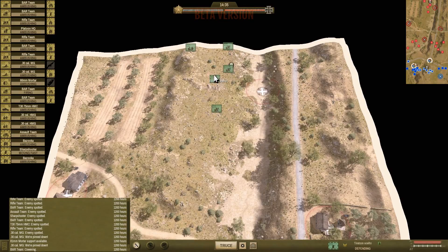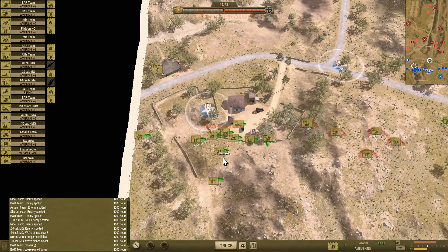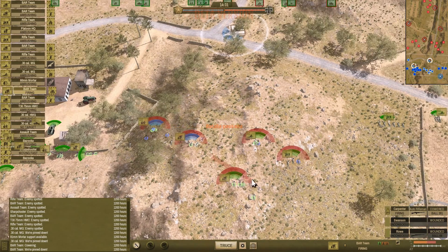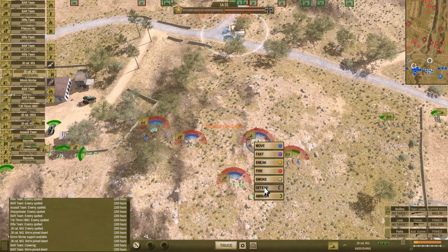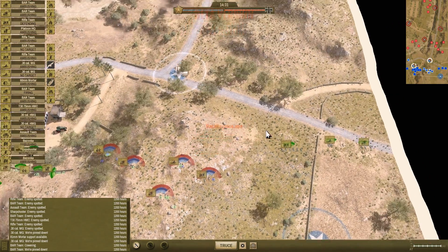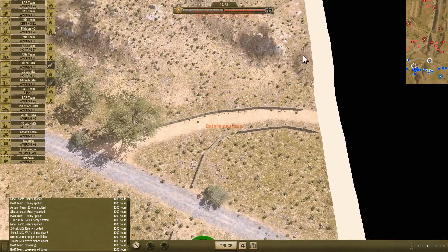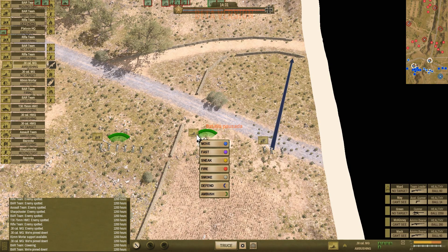Hemos incluso localizado estas de aquí. Las unidades que están recibiendo fuego pueden contestar en modo defensa, que contesten el fuego. Estas no están recibiendo fuego. Aquí hay unidades enemigas, las vemos aquí. Están muy bien puestas, no sé si podríamos avanzar por aquí sin que nos detecten. Vamos a intentar también atacar por este lado.